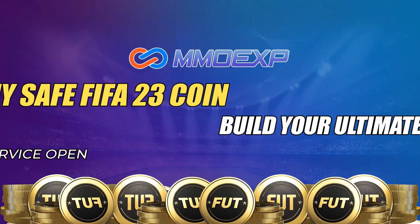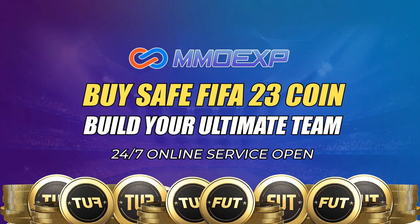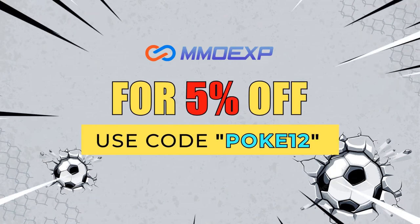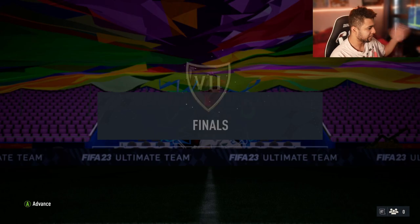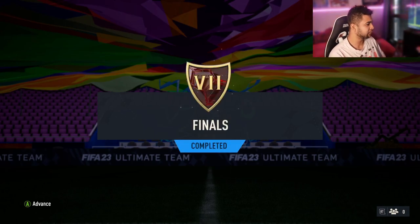If you guys want cheap and reliable FIFA Ultimate Team coins, make sure you guys check out MMO XP — their link will be in the description. Make sure you guys use code Pokey12 for 5% off.